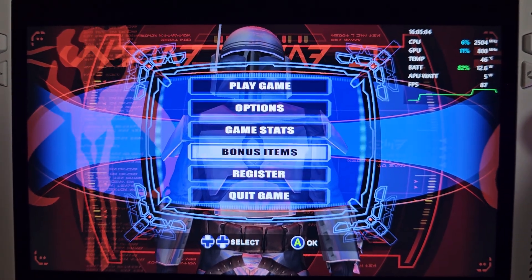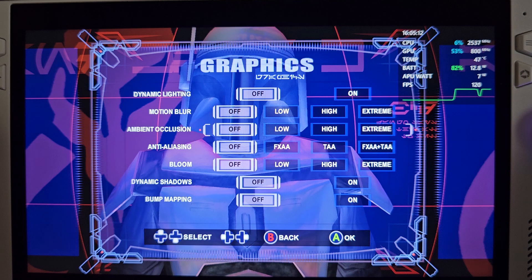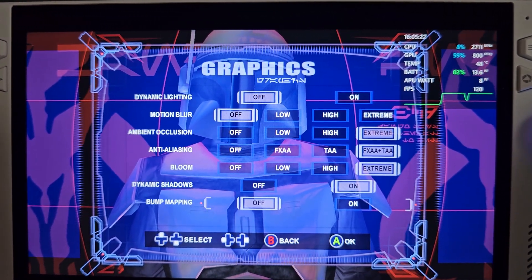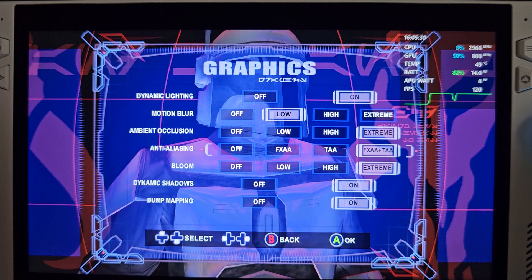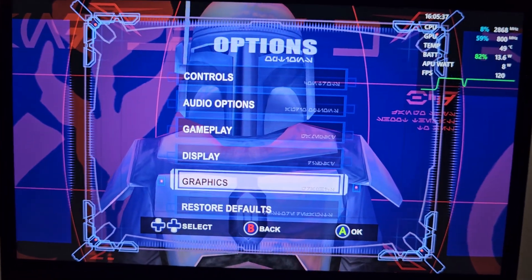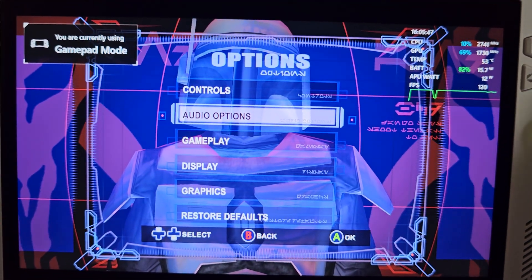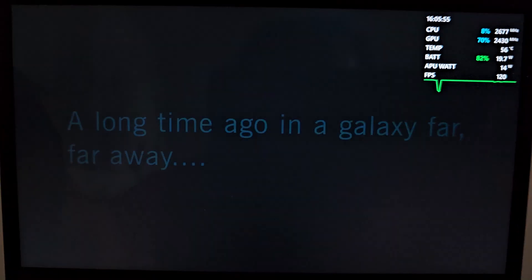Let's have a look at the settings. Graphics motion blur off, ambient occlusion — should be able to do extreme. Dynamic shadows on, bump mapping on, we'll put motion blur on low, dynamic lighting on as well. We're running at 10 watts, should be 1080p. Yeah, 1080p display. VSync on, let's get into it.